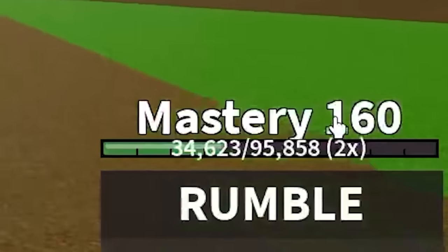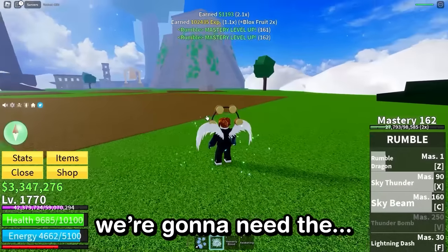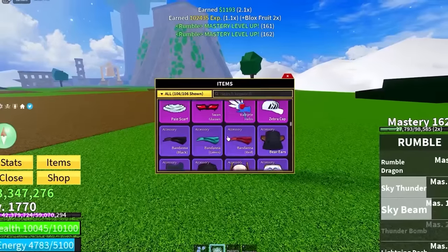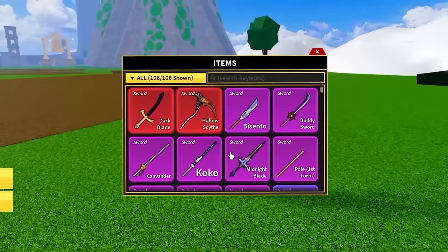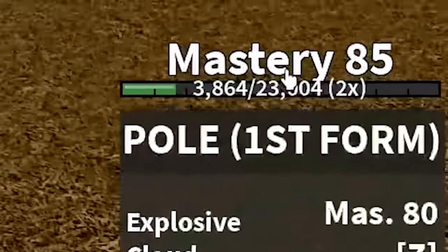We've currently got 160 mastery and we're gonna need 250 to get all the moves, and then we can try awakening the fruit. To do that we're gonna need the staff - which he did not drop. Wait, just to be sure, do I have the staff? Oh my god, I'm stupid. I've got the pole - yes, I have the stick with mastery 85 as well.